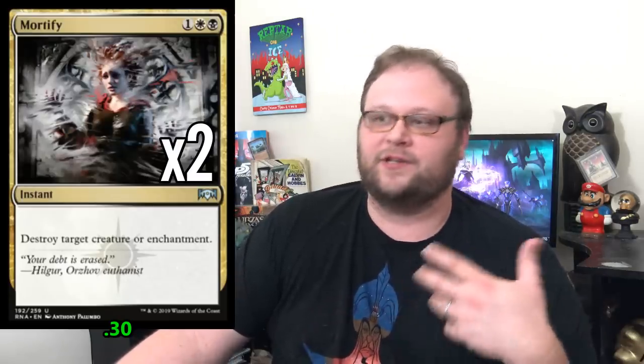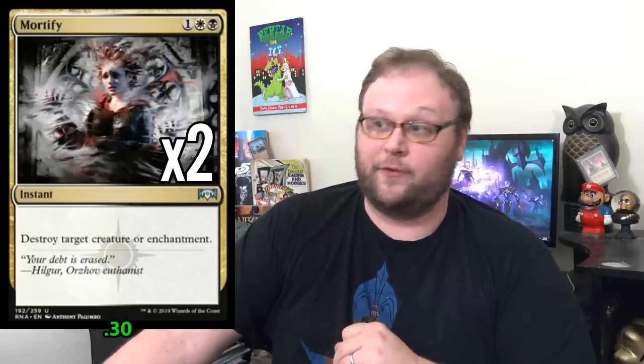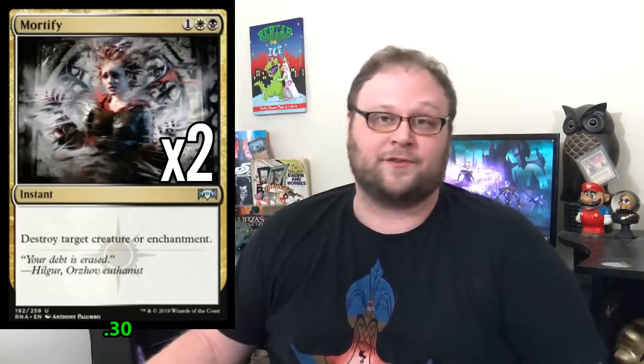Let's finish off the deck with a couple of actual non-creature spells. We'll pad out the three-drop slot with a couple of copies of Mortify in the main deck. This gives us an answer against Wilderness Reclamation, Experimental Frenzy, Search for Azcanta, all that — plus big creatures. If we don't have a Ravenous Chupacabra or a Wanderer out, this can take out that Lyra Dawnbringer or whatever you're worried about. If you absolutely need it as a safety valve on turn three because you're taking too much damage, it does that too. Mortify is just catch-all removal. Most of our removal is on a stick and we need to play a bunch of creatures, so we've got a couple of slots left and I think they're best spent on Mortify.